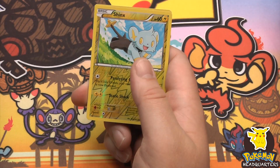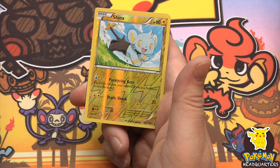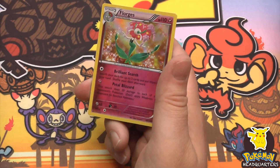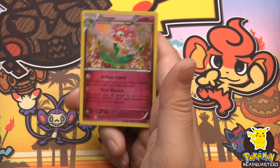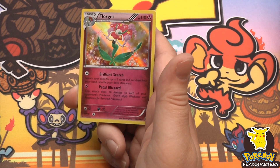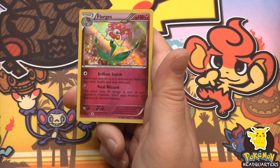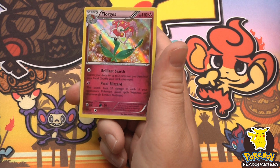I thought it was a secret rare for a second — it's a reverse holo Shinx. Beautiful holographic Florges with 110 hit points. Brilliant Search lets you search your deck for up to three cards and put them into your hand, then shuffle your deck. Petal Blizzard does 20 damage to each of your opponent's Pokemon. Beautiful card.